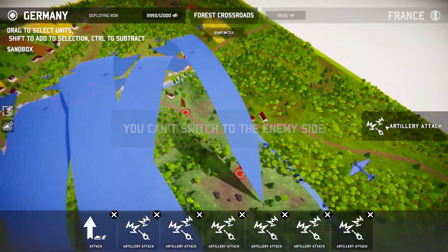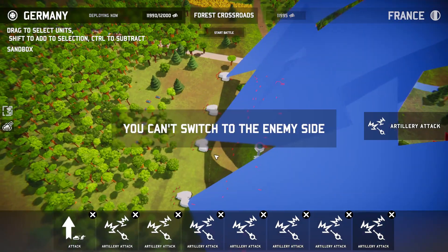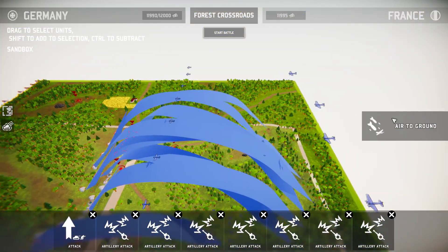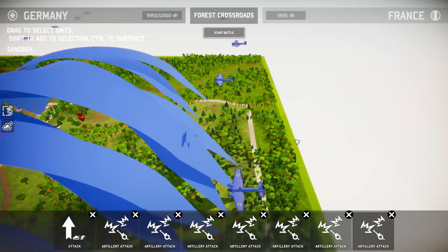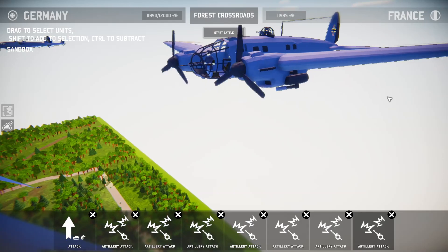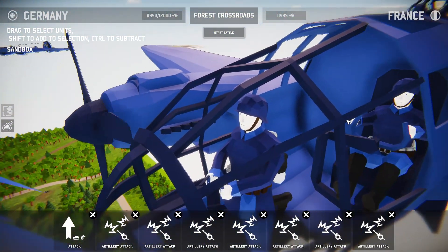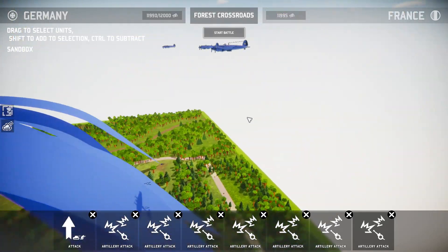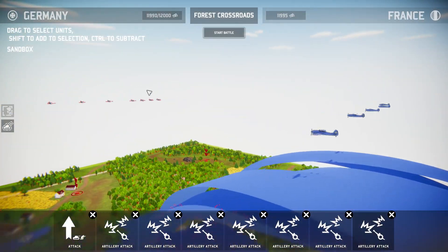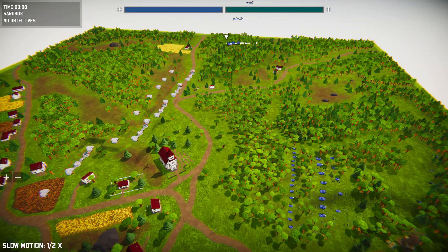We also have some planes that are going to be doing some work. We've got bombers — I'm going to let the tactical bombers do whatever they want really. They're great at what they do, so just do it. And we've got fighters that are going to be distracting the enemy fighters while that happens. Let's get it started.